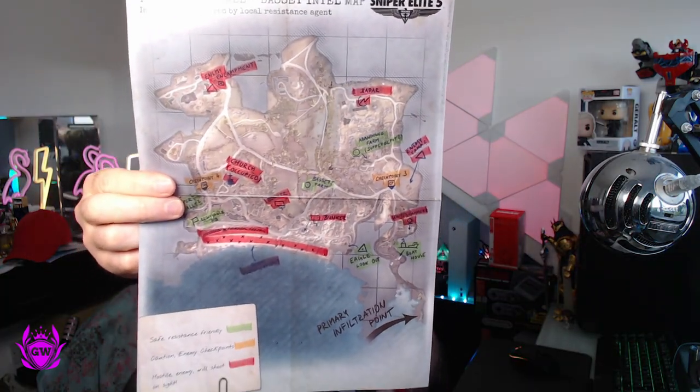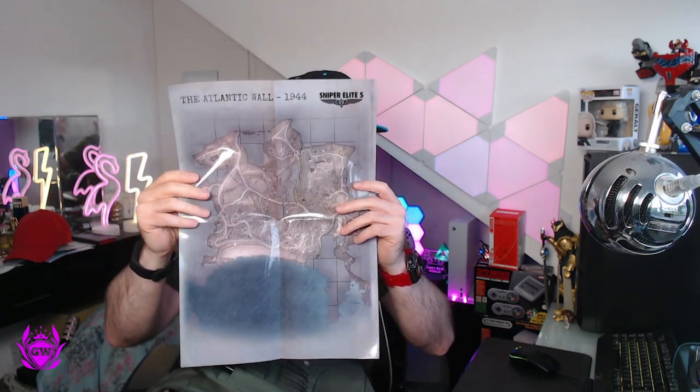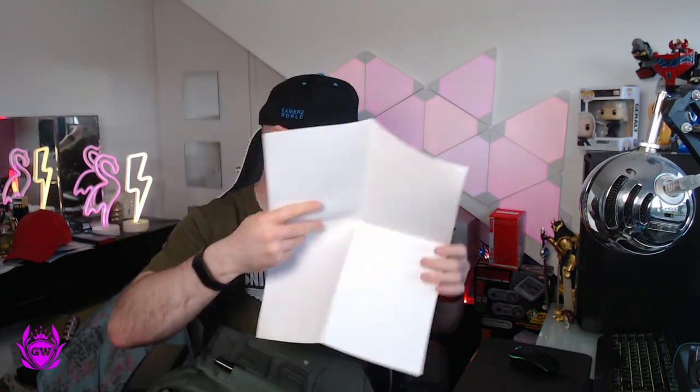Let's see if there's anything else in here — we've got bits of paper. Is this the maps? Map number one — a bit different, different markings on this map. And an unmarked one. Geez, I suck at problem-solving. If we can't get this open, this will be a short video.